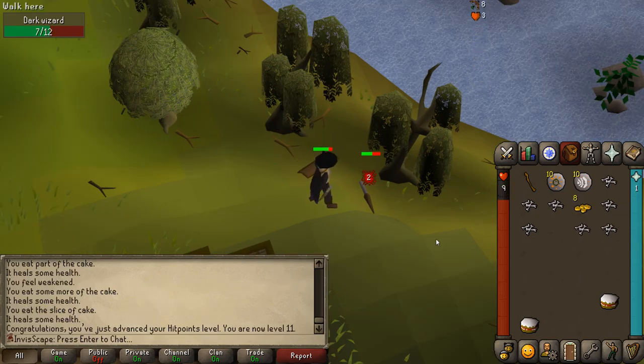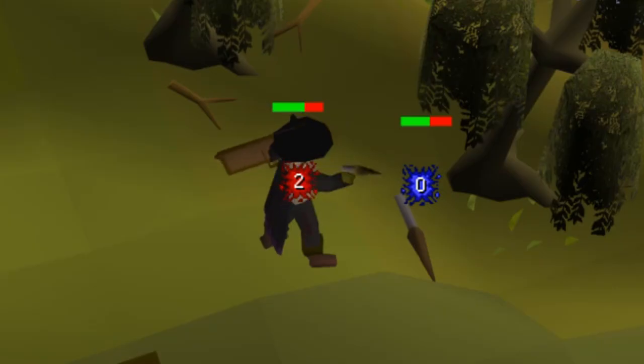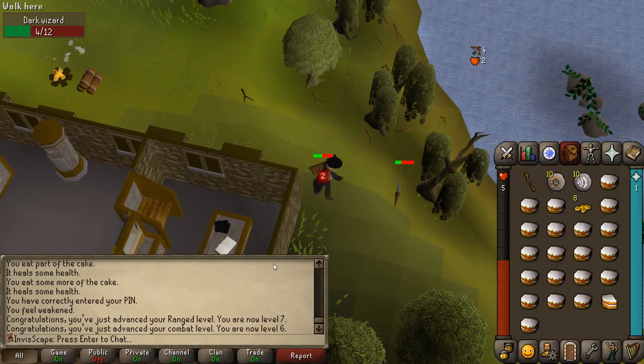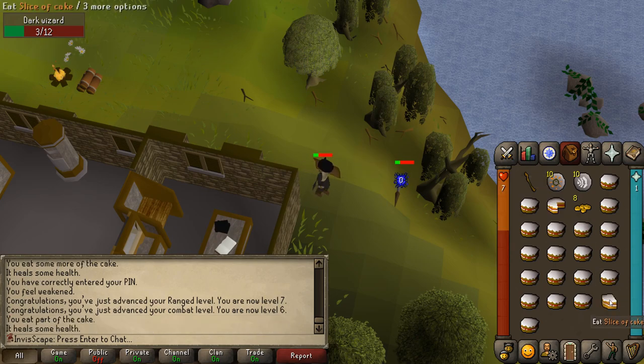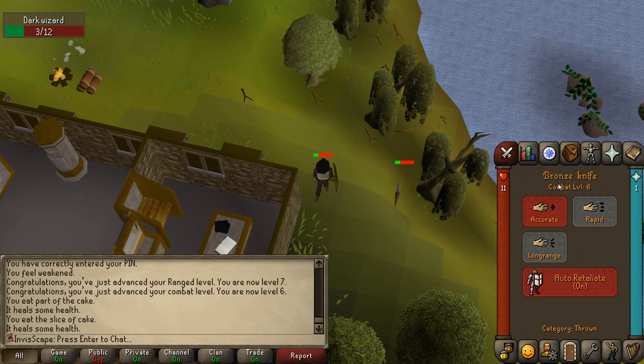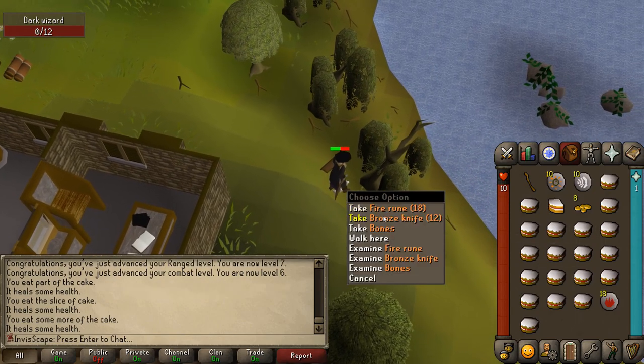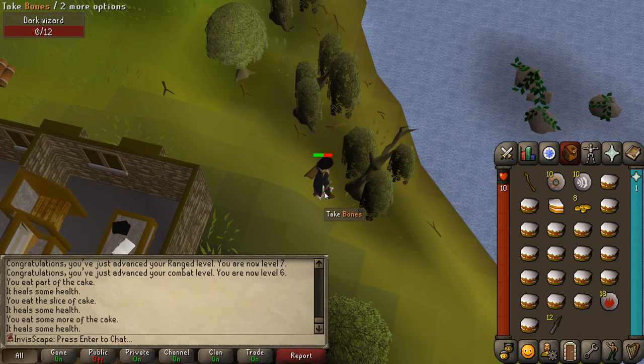And there's my first hitpoints level. Obligatory hardcore iron man — I feel much safer now. Level 7 range, which means I can now switch back to rapid and still hit twos. So that's like 50% more DPS now, which is a huge jump.